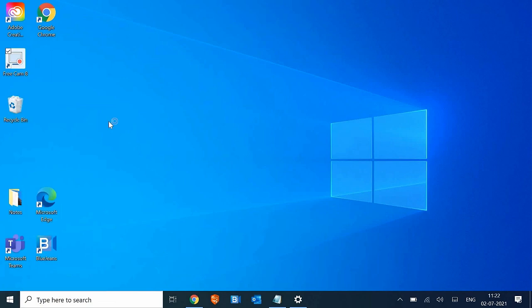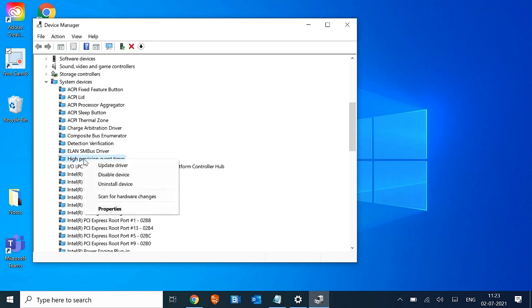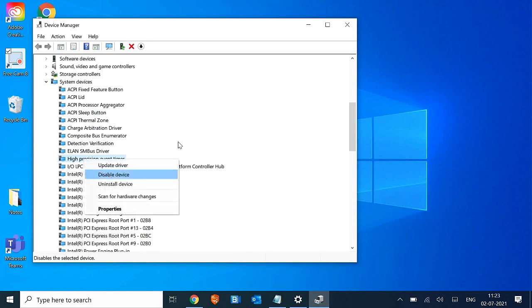We need to go to Start and then go to Device Manager. Once Device Manager is opened, we are looking for High Precision Event Timer. We just need to right-click on it and disable it. Once this is done, we need to close this.